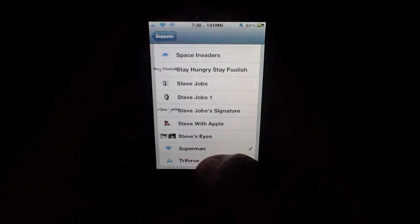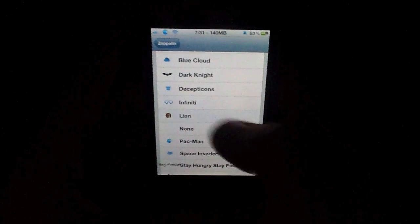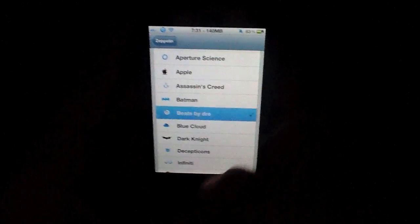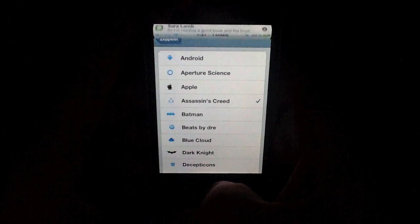You've got Superman — that's a built-in one. Triforce. Pac-Man — that one's kind of funny. Lion. Decepticons. You've got a blue cloud. Beats by Dre headphones. Assassin's Creed is a nice one as well.